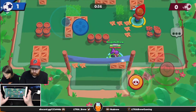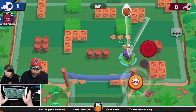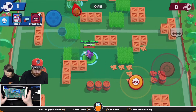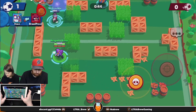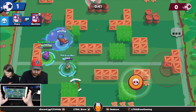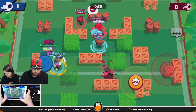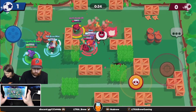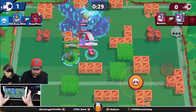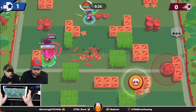These opponents aren't the hardest to go up against right now. As a reminder, if you have the ball and you're aiming but decide not to shoot, just drag the joystick back on top of your super button to unselect it, and then you'll be able to reselect it again after.